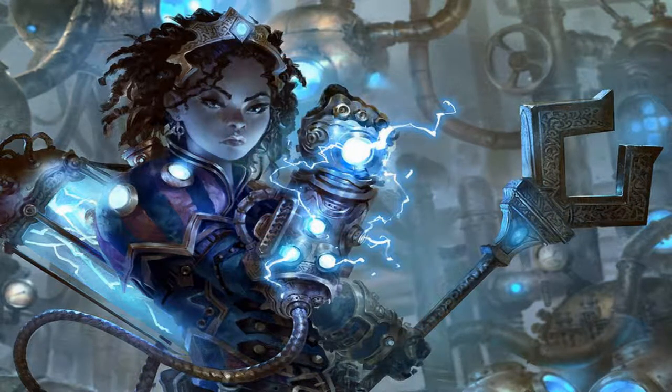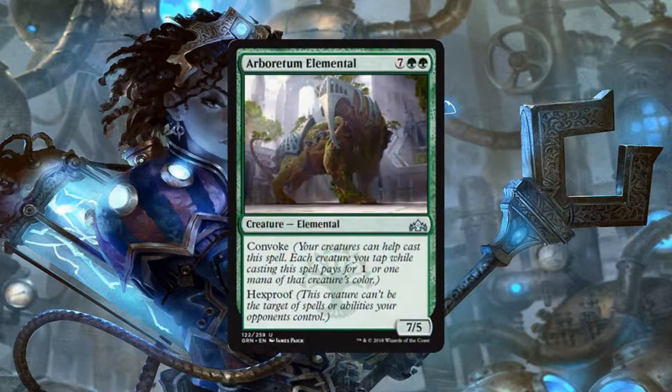And now on to our green cards. First up we have the Arboretum Elemental, a 7/5 elemental for 7 generic and 2 green mana. It does have Convoke and it has Hexproof. A 7/5 is kind of hard to deal with, but it's not impossible. A 7/5 Hexproof is so much worse for your opponent. The fact that it has Convoke means we can start pumping this out onto the field much sooner than our opponents would like. And heaven forbid you get an enchantment to pump this guy up — he is going to be a real nightmare for your opponent.